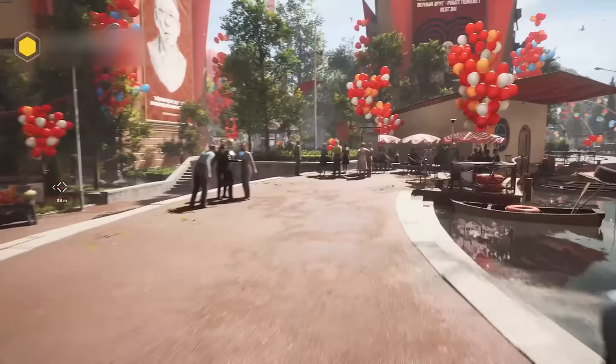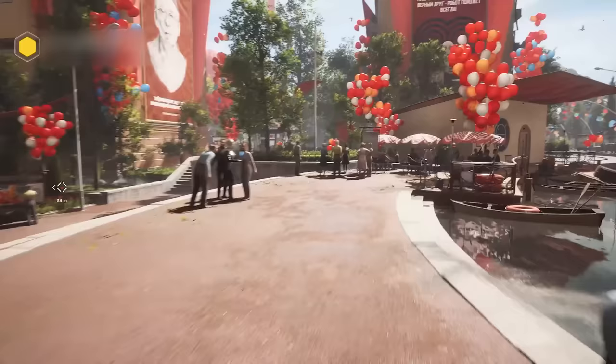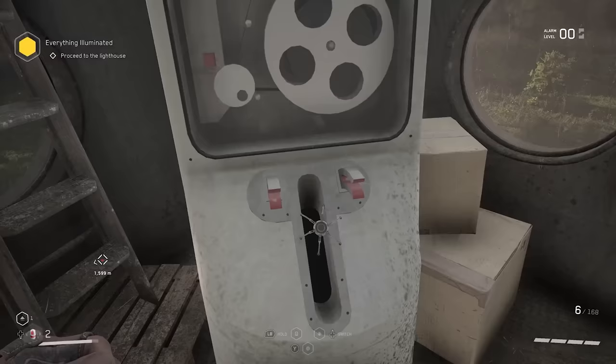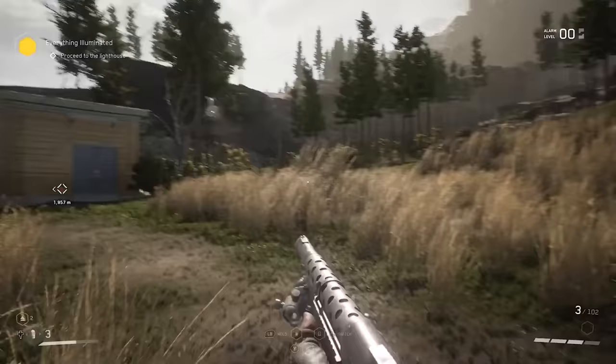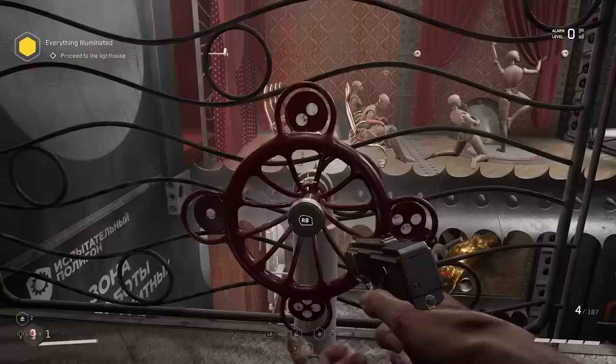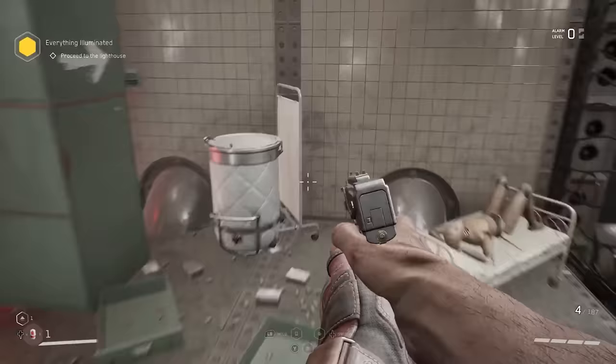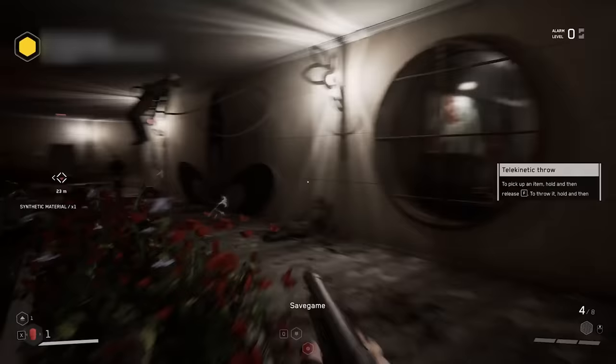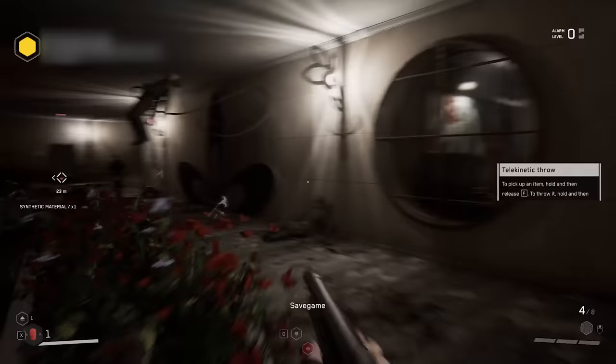Atomic Heart is an alternate history shooter cut from the same cloth as Bioshock and Machine Games' Wolfenstein series. It's a kind of retro-futuristic romp back to an imagined past perverted by ridiculously advanced technology — a world where science has made the supernatural a reality and robots are now running rife. Half-Life and the puzzle-solving of Portal are also clear inspirations, and there's been an attempted sprinkling of Arkane's successful brand of first-person stealth, too.